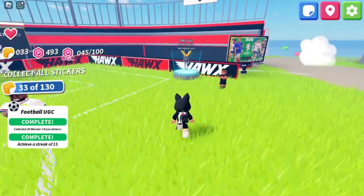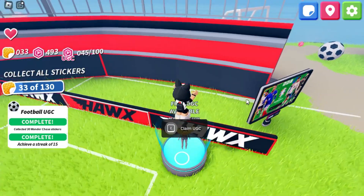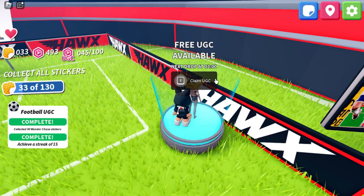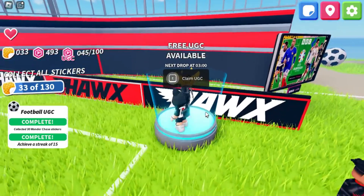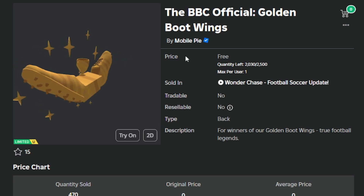If all tasks are done, let's go back to the UGC item. For the UGC item, it has some seasons to get the claim. You have to wait a few hours if you miss the season, so don't worry. And for the stock, there are still 2000 stocks left.